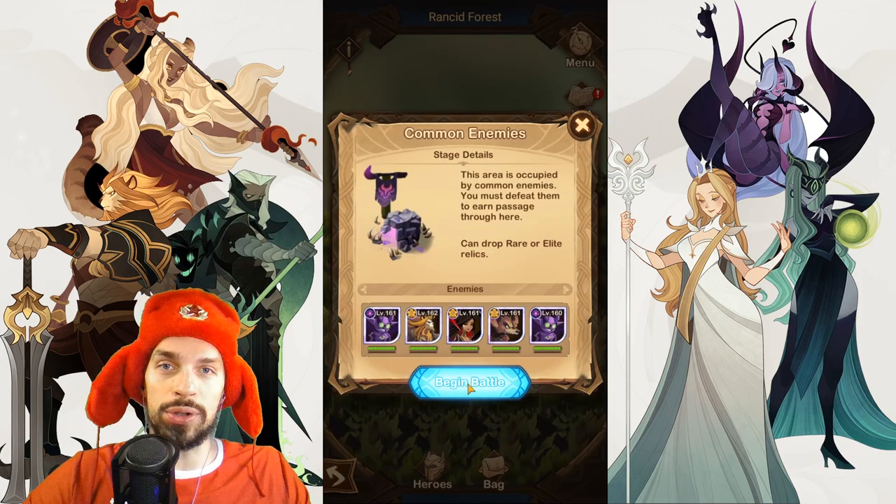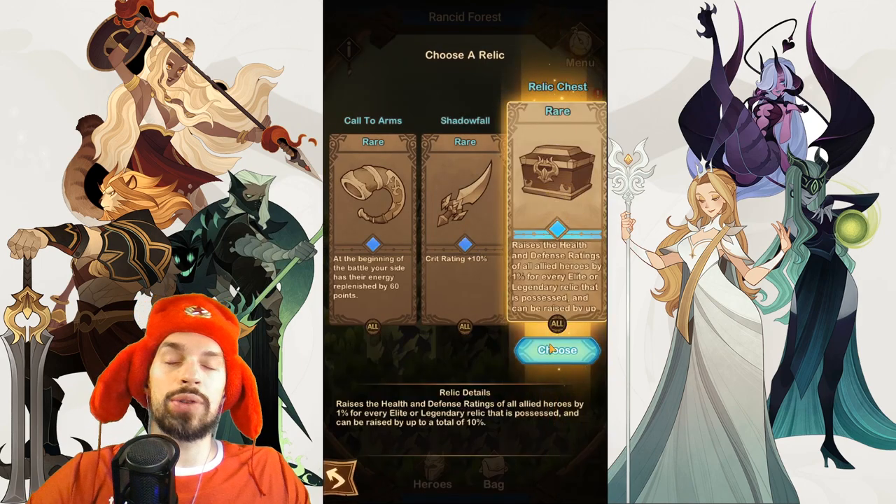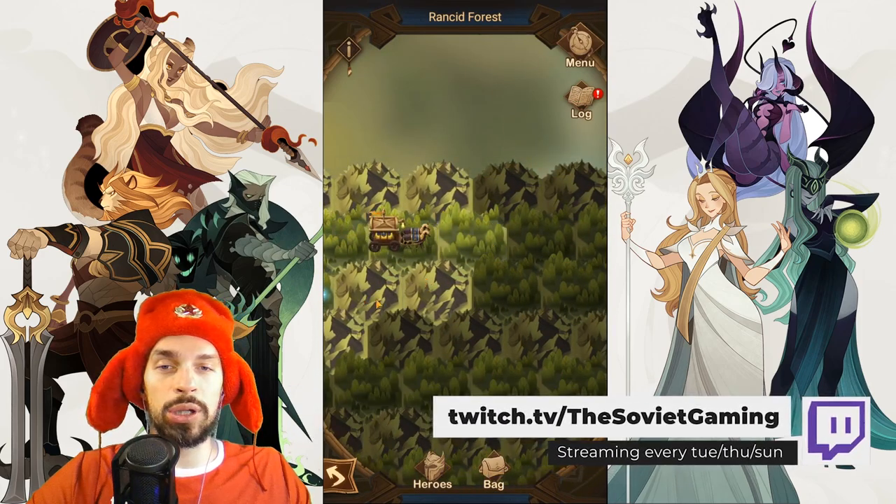I recommend fighting as many fights as possible to get as many relics as possible, to get your team stronger and ready for the boss fight. There is a green symbol over here so we won't go that way.